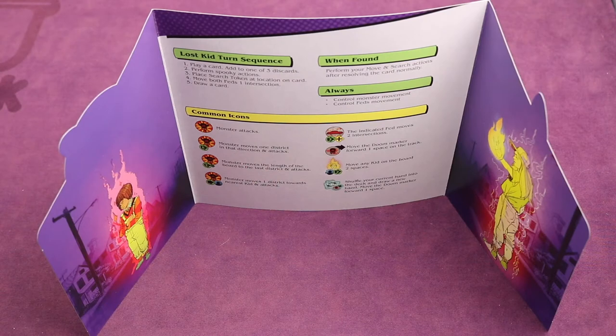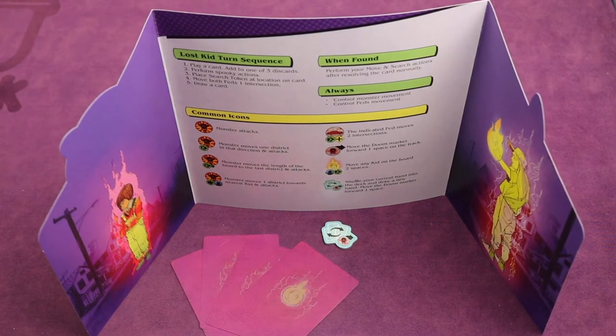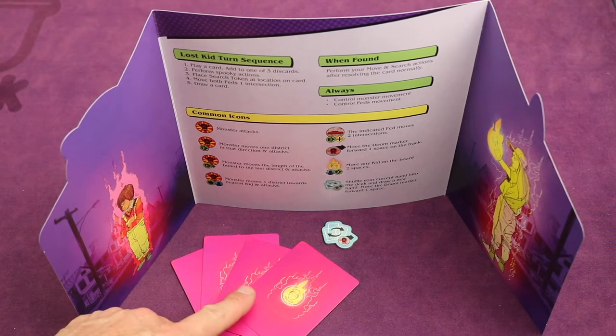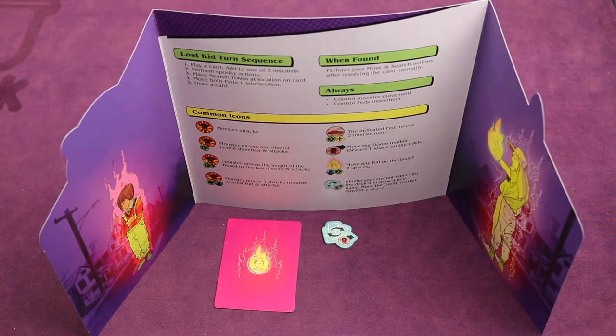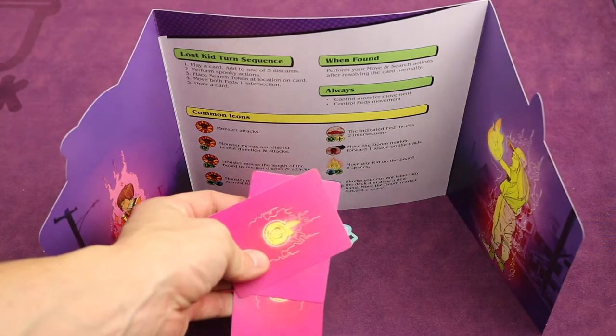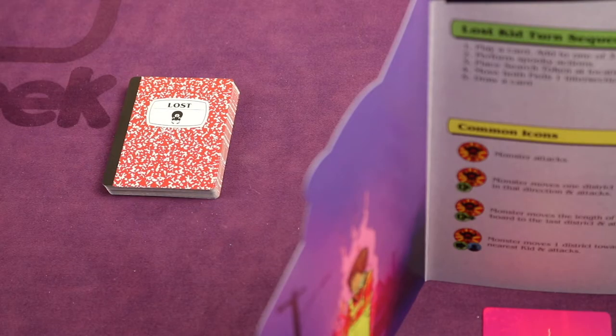Now, this is a cooperative game, but one of the players is going to play as the lost kid. For your first game, have this be the most experienced gamer in the group. This player is going to get the screen in front of them and a new hand token. Next, locate the paint-powered cards, shuffle them up, and keep one of them behind your screen face down. The rest will get removed and placed back in the box without anybody seeing them. This is a special ability you'll get once the lost kid is found by the other cooperative players.